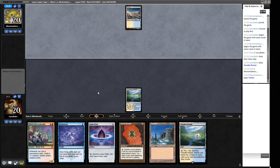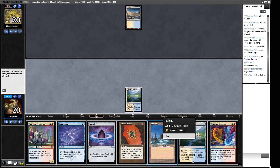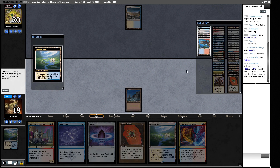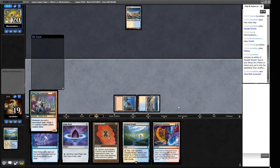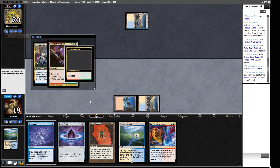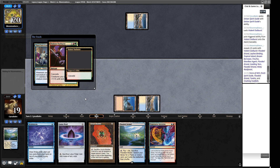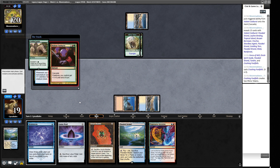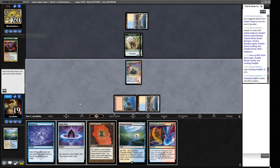One thing I've noticed is we don't have a huge array of basic lands — just one Island. We'll play out the Plateau, crack for a Tundra, go blue and red and cast Third Path Iconoclast. Our opponent has Violent Outburst — so we're playing against the Rhinos deck, which I think is a poor deck, but we should be okay if we can spam enough creatures.